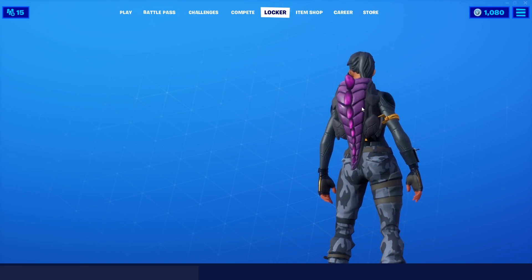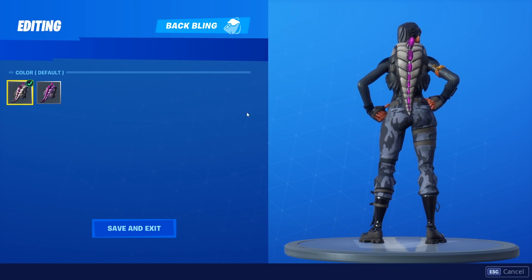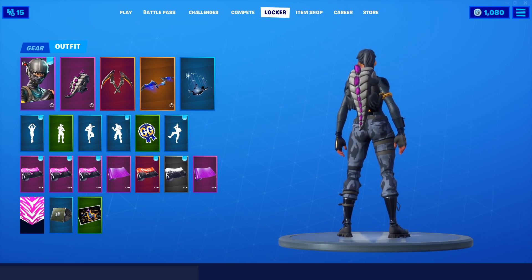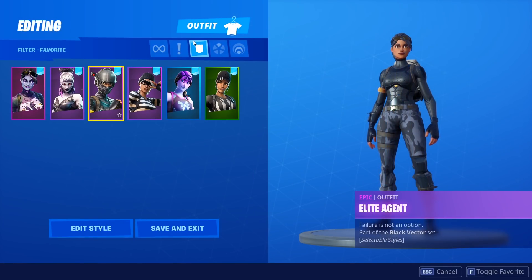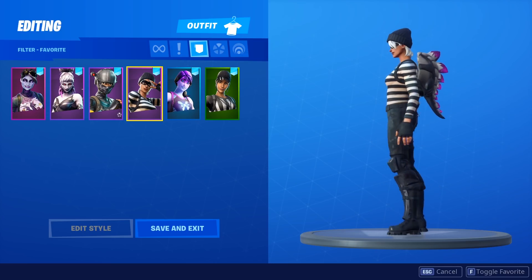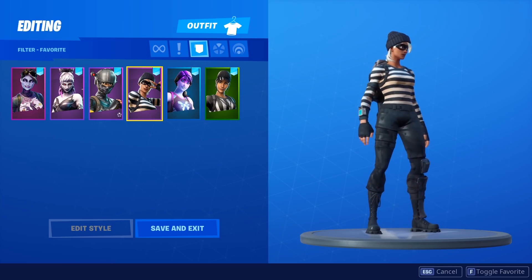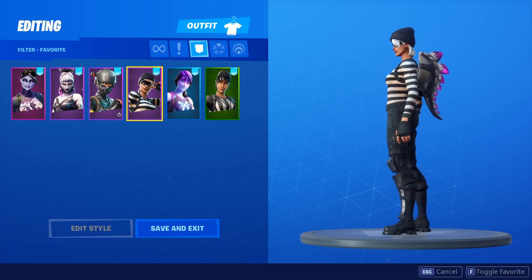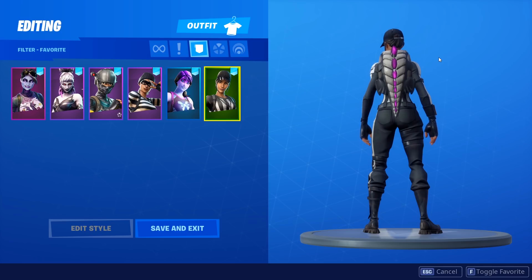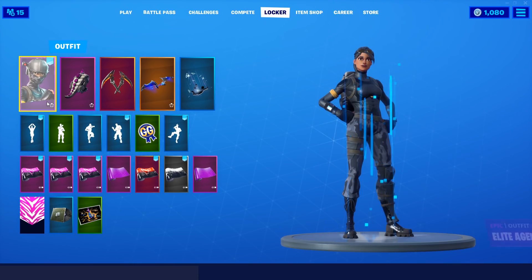Moving on to our next skin, we've got the Elite Agent. I definitely think the better style with this one is the style that has a bit of black and white on it — that definitely looks a lot better with the Elite Agent, in my opinion. That looks really clean. And it's just another really nice combo there. These last two on the list are definitely some of my favorites as well. This is the Rapscallion, and this back bling goes really well because it has that black and white that matches the black and white stripes on the skin. If you guys don't have the Rapscallion, the Whistle Warrior looks just as good, probably if not better.